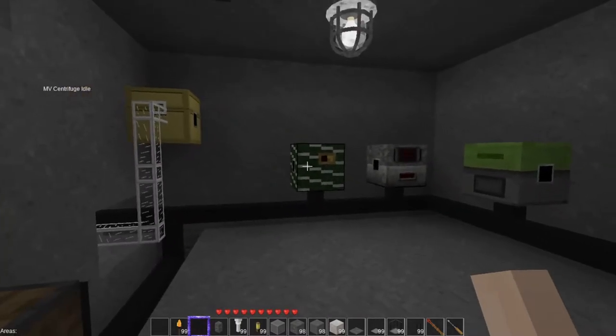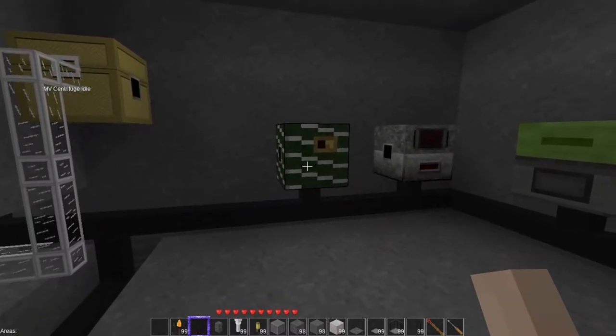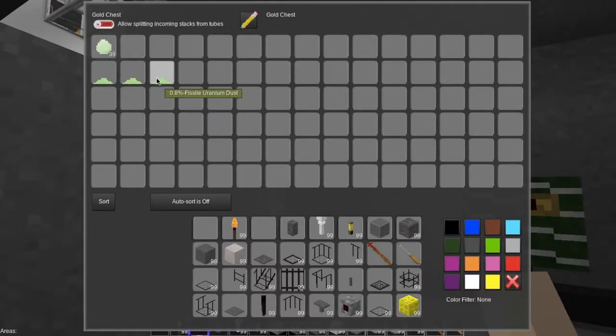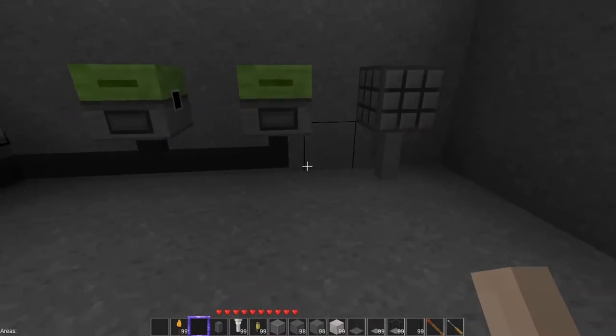The high voltage feeds these high voltage battery banks. The medium voltage is fed from the supply converter, which down-converts it to a more usable voltage for the machines — the grinder, the furnaces. Here's the switching station, the battery boxes. In here we have the uranium centrifuge, which I'm still having a problem figuring out my different fissile uranium dust levels. I'm getting there. The medium voltage powers all that.